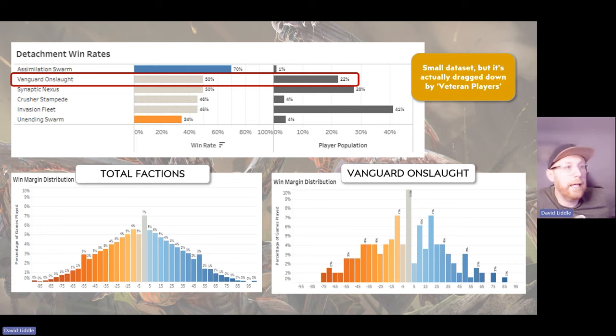In terms of points scored, looking at the two graphs at the bottom — on the left is total factions showing that gradual curve. If you look at the Vanguard Onslaught graph and smoothed it out, it's a bit more of a narrow curve. That's because it keeps games close — you don't muller your opponent. It tends to produce more close games, which is a fantastic way to live your 40K life if you enjoy constant anxiety.